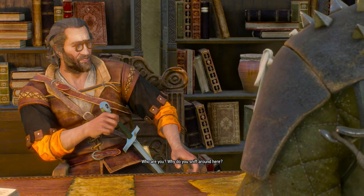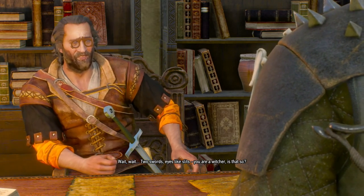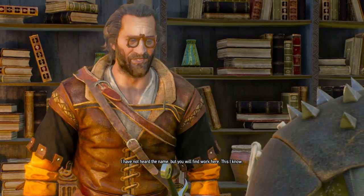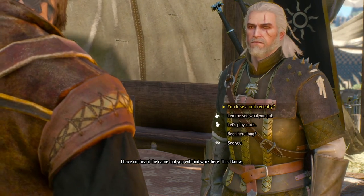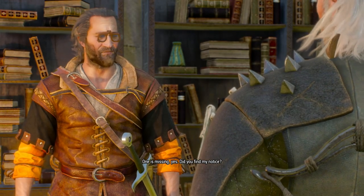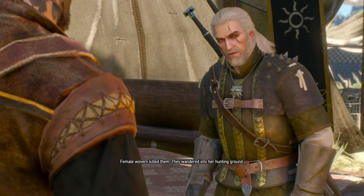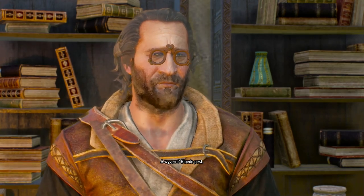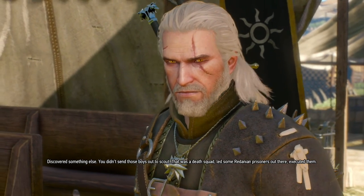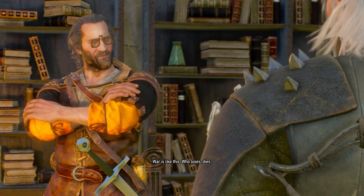Quartermaster: 'Who are you? Why do you sniff around here?' — 'Looking for work.' — 'Two swords, eyes like slits — you are a witcher, is that so?' — 'Smart man. I have not heard the name, but you will find work here, this I know.' — 'Yes, indeed. Because I found a unit that you lost recently. You happened to lose a unit recently?' — 'One is missing, yes. Did you find my notice?' — 'No. Found their bodies. A female wyvern killed them — they wandered into her hunting ground.'